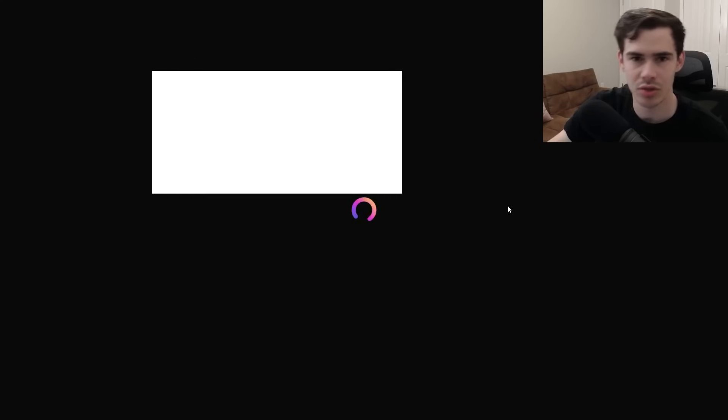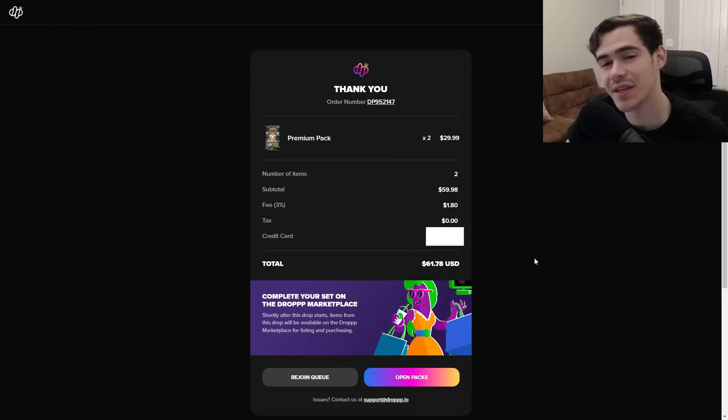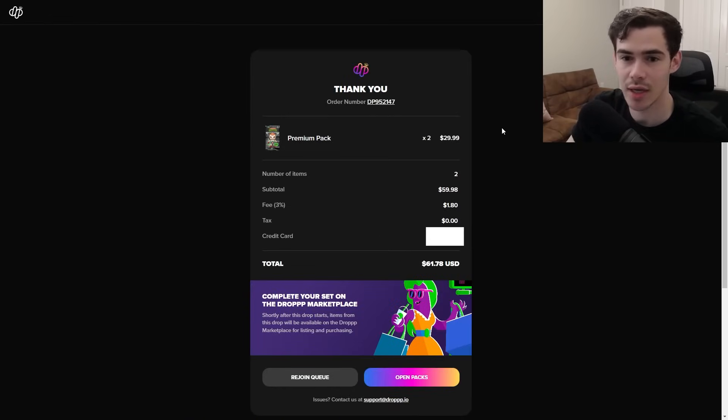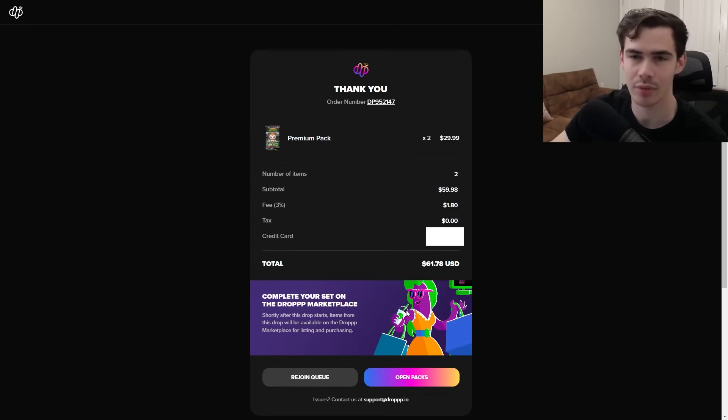So you acknowledge, continue, and then you just go and put your billing info in and all that. And voila — I got two of the premium packs, taxes and all that. Then you complete your set on the drop marketplace. Shortly after this drop starts, items from this drop will be available on the drop marketplace for listing and purchasing. So basically you can just buy the redeemables — if you don't want to do the packs or the whole gambling aspect, you can just buy everything you're looking for, except for the Freddy Funko redeemable you have to buy each individual card to make.